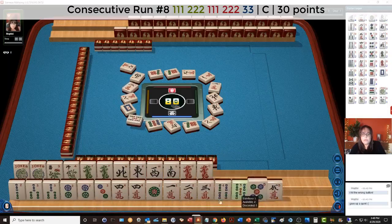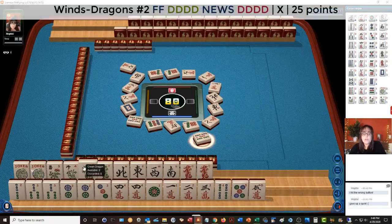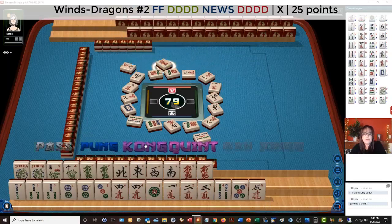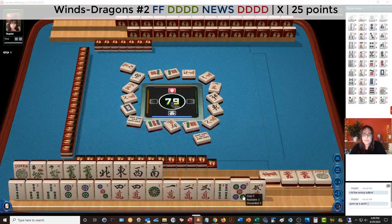We have 2-3-4-5 and 1-2-3-5. The 5 is out — 5 bamboo. No dragons have been discarded yet; they may be playing dragons. We might not be able to do this pure. Red dragon — let's Kong. There's 5 dots.